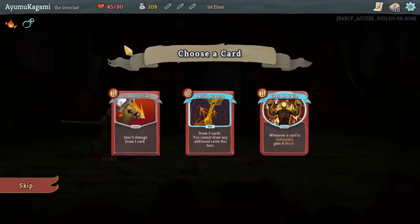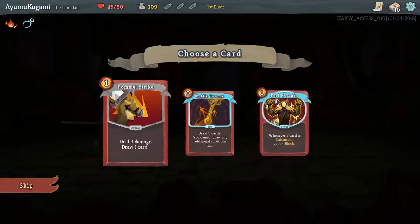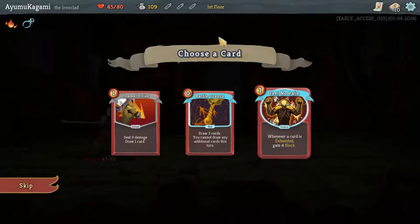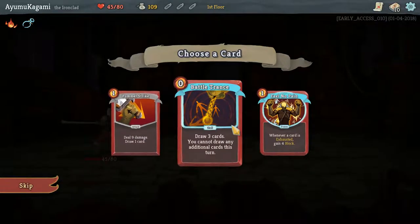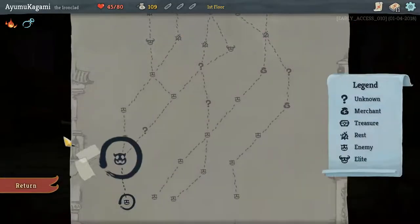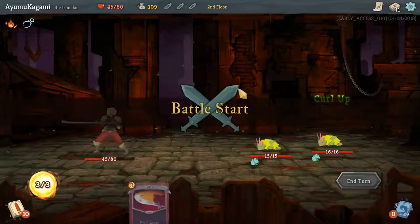That card's crap — for how I usually play the game I avoid exhaust cards. It could be very good depending — it's a power, you're getting block, but it's not every exhausted card this turn. This one is very cool but we don't have a lot of energy, so let's take good old-fashioned Pommel Strike. We could also try buying something early on.